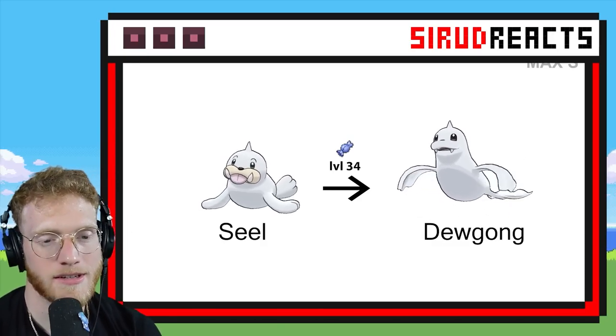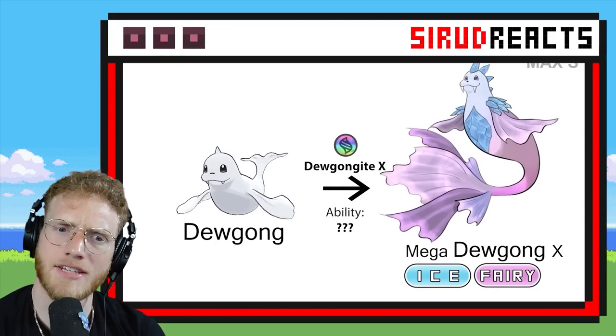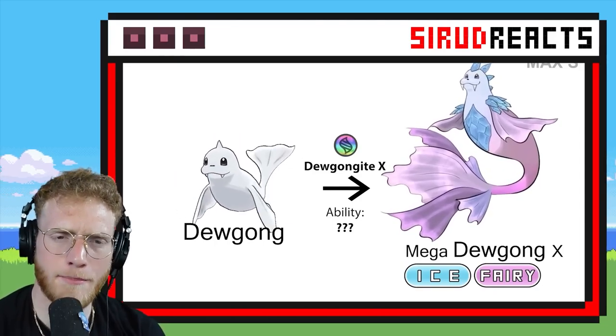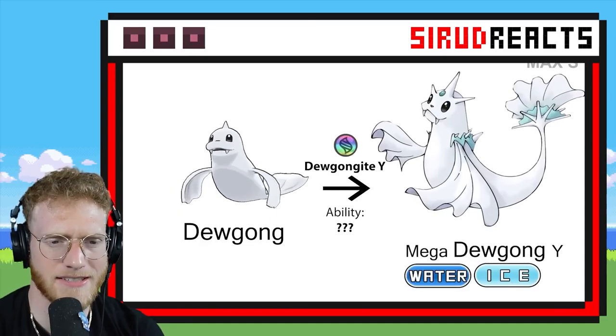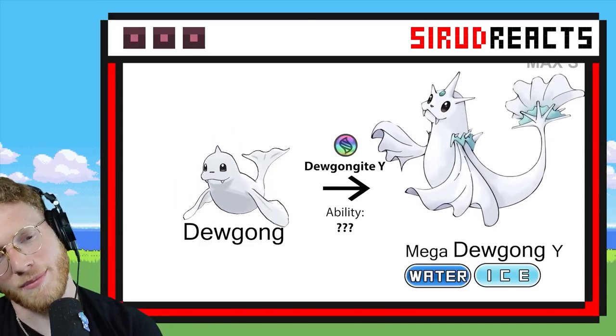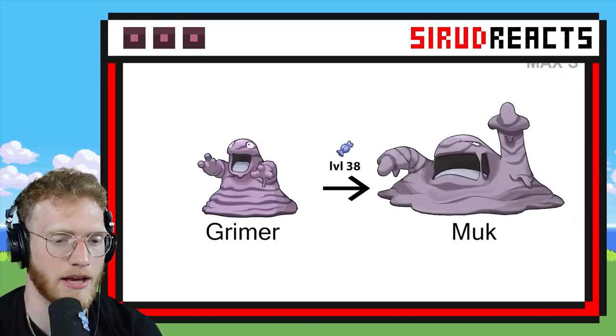Mega Dewgong — let's check this out. It's a mermaid seal! Ice and Fairy type — interesting. I can't say I love that. And that one, I don't know — it's just okay. I feel like that would be like an actual Mega that the game would put in.